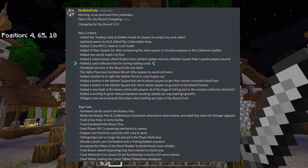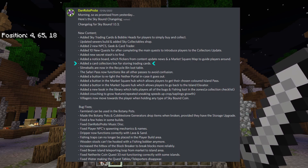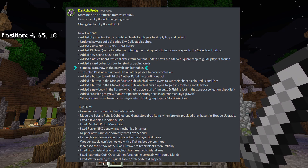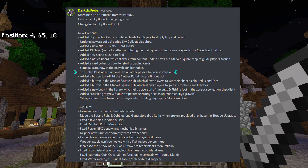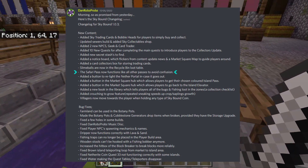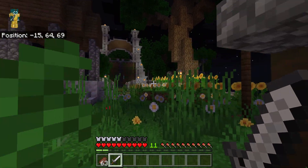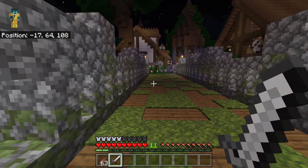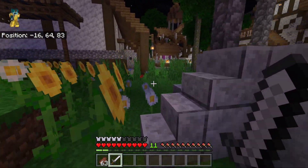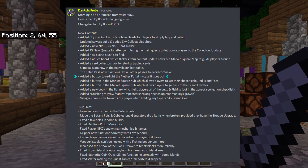A card collector's box has been added for storing all your trading cards — it's like those ring binders with sleeves for Pokémon cards. Slime balls can now be obtained from recycling bins, which a lot of people asked for since you need those leads for the block breakers early game. The safari pass now functions like all the other passes — you can just crouch instead of having to run all the way to the big gate.